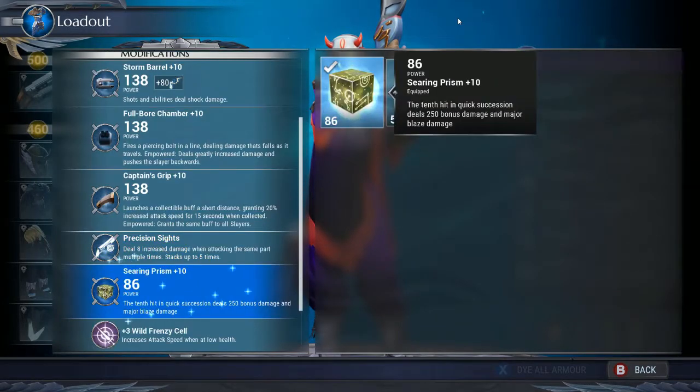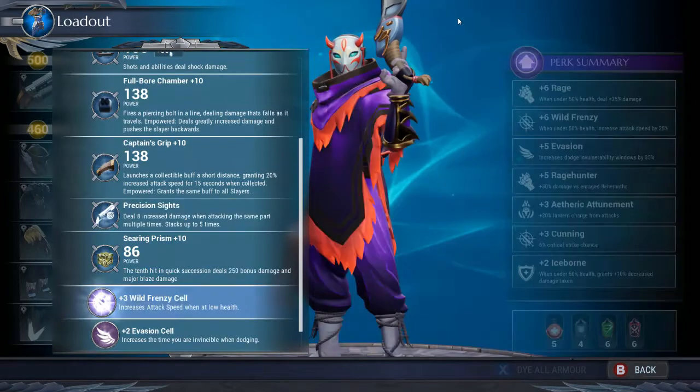Sharing Prism is definitely a must — the 10th hit in quick succession does 250 bonus damage and major blaze damage. Since you're going to be shooting and gaining a lot of attack speed, you constantly want this buff to go off. You're going to be hitting that 10th hit super fast with this build. This is why I call it the Godspeed build — everything is stacking damage on top of damage as fast as possible.